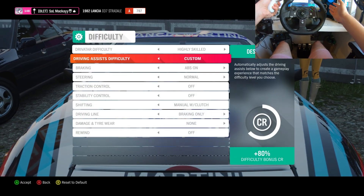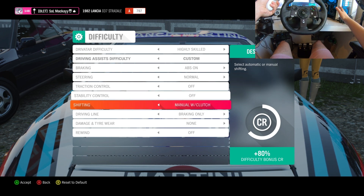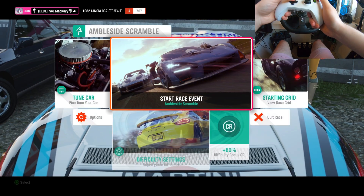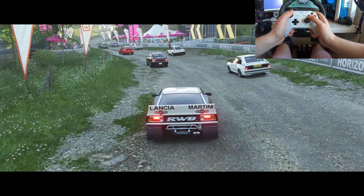I'll have a look at my difficulty settings so you can see traction and stability are off, manual clutch. We'll leave braking assist only on because, I mean, I'm not that good. Right, let's start the race and see how we get on.